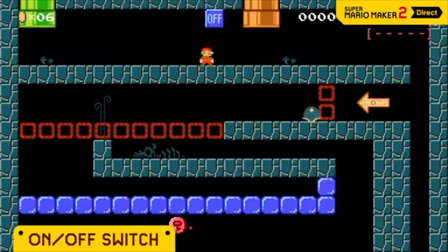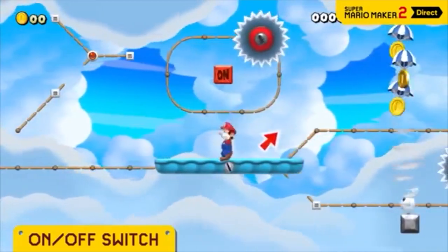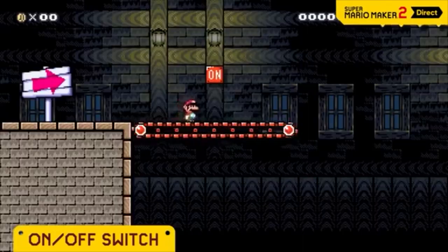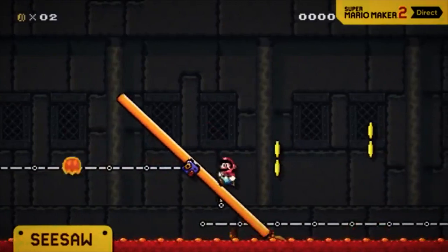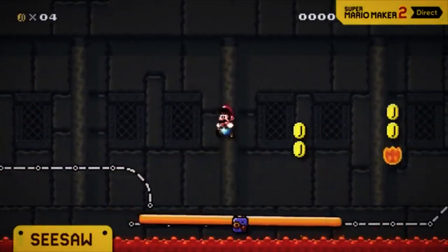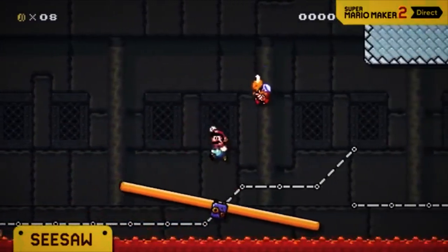You can set up traps like this one, or even create a situation like this. Change tracks, or make conveyor belts change direction. Seesaws tilt left to right under Mario's weight — a perfect fit for risky, tilt-centric courses.